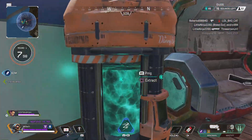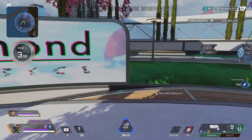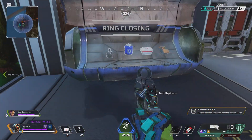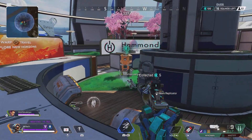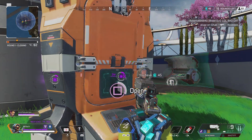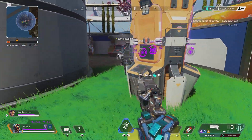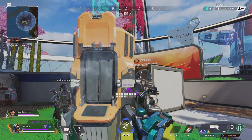I've got a gold peacekeeper and I've got a wingman with a gold mag. Pretty good. Hollow point would be nice — I'll keep an eye out for that. We've got a replicator as well. Get a bat pack. Hammer point is in the replicator, isn't it? Or is that shatter caps? That's shatter caps. What is that loadout?